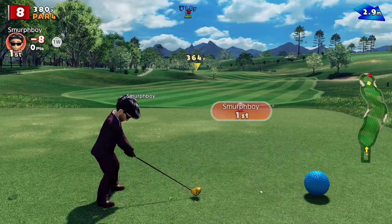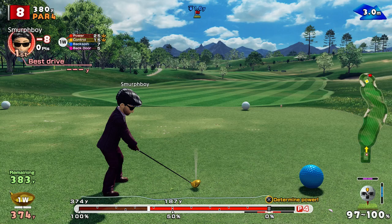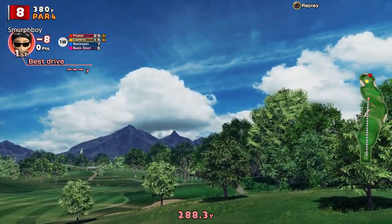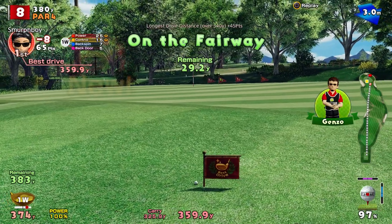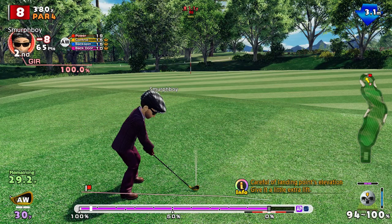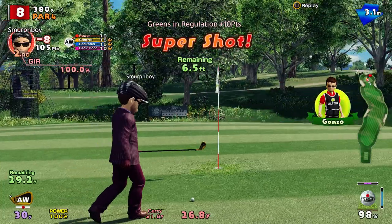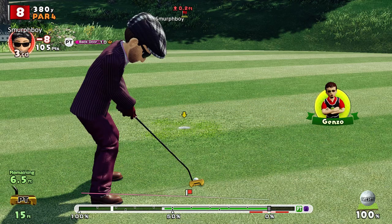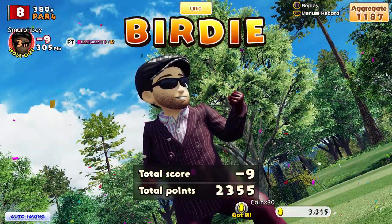Hole 8, another par 4. Bit of a kink but nothing too difficult. Again with the old custom clubs, very drivable. Just going to come up a bit short but I'll give it a good approach. We're inside the 30-yard approach range, it's going to roll to the left. Let's give it a little chip and roll. Not enough legs. It's a 7 footer with a bit of break, hit it firm. That gets us to 9 under.